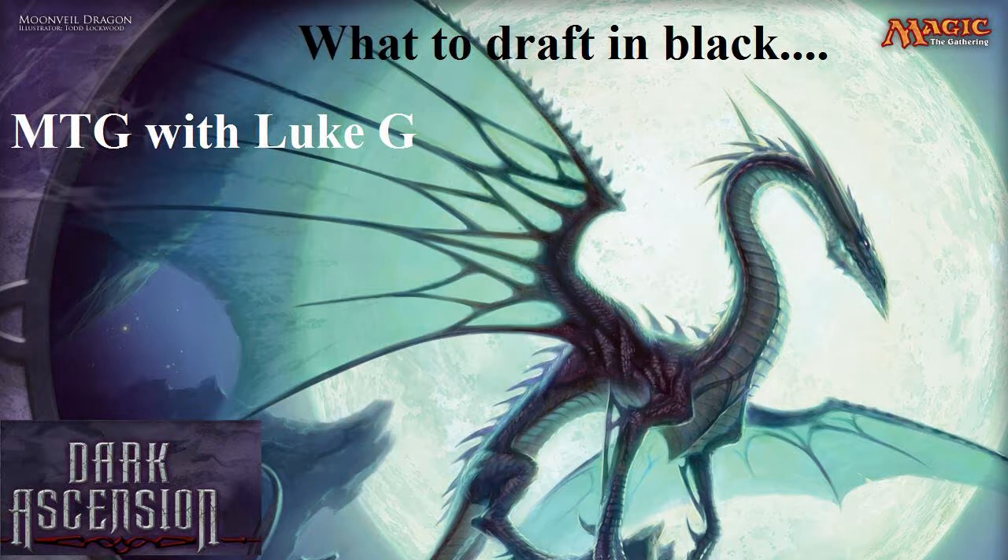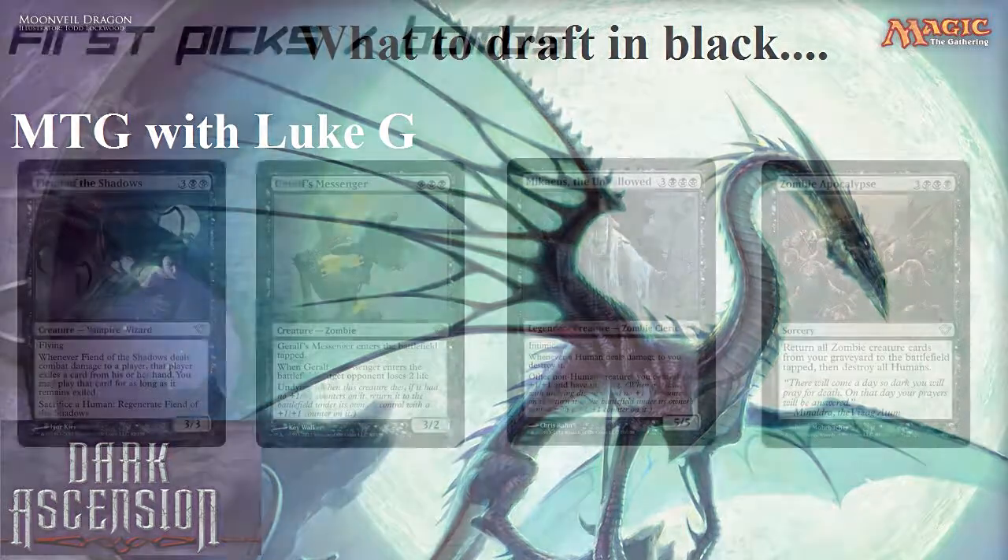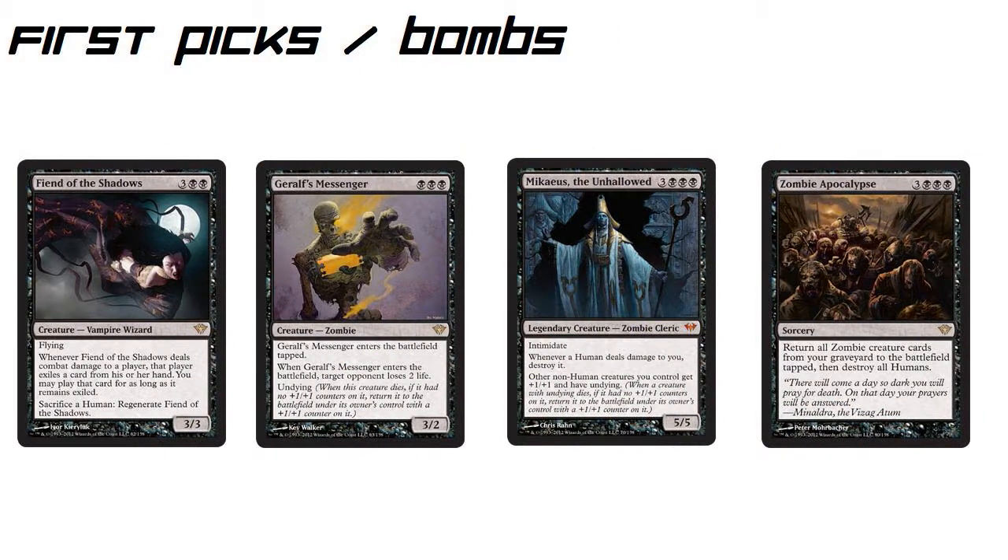The first page I'm looking at is called First Picks and Bombs. A first pick isn't always a bomb, but a bomb is always a first pick. As far as first picks go, if there are no bombs in the pack, it's the card you pretty much want to grab right away that's going to be better than probably all the rest of the cards in the pack.